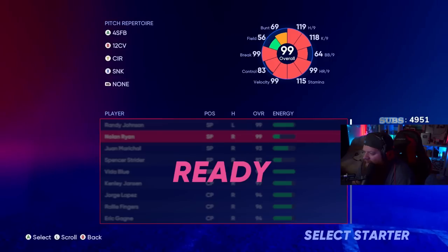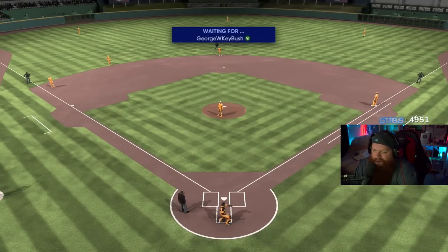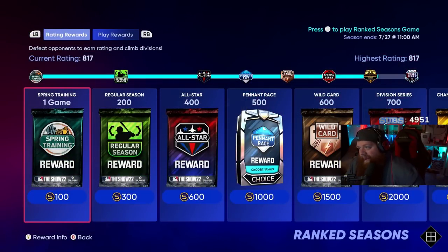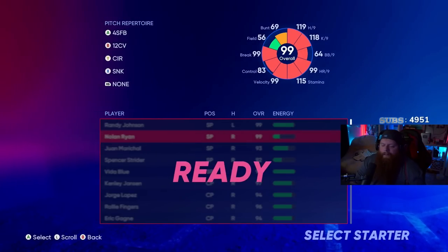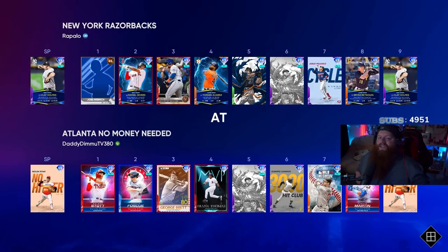Oh my god, it's Nolan Ryan versus Nolan Ryan! I bet his isn't tired though. Look how many Parallel 5s he has — this guy's gonna eat my ass. We get a friendly request and I accept — he would have whooped me, to be honest. We're gonna try it again. Nolan Ryan, don't be a sleepy boy. He's got Clay Holmes — I'm going up against a bullpen game guy. Oh my god, we're like twins. He's got a 1 ERA with Clay Holmes.